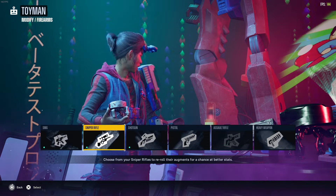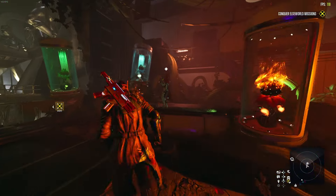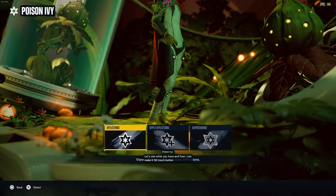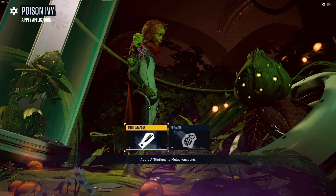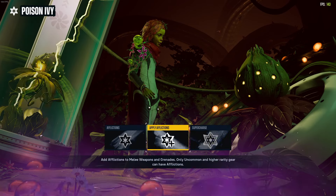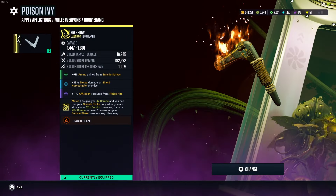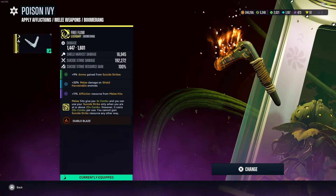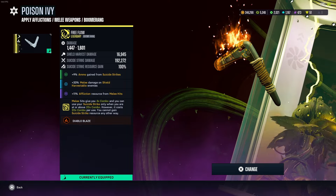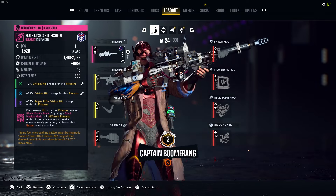Toyman is very good and you'll obviously be using him for a long time in end game, especially if you're trying to get max stats on your best weapons. The last vendor is Poison Ivy — she applies afflictions to your guns, melee weapons, and grenades. Afflictions are really good for multiple reasons, obviously providing even more damage to the enemies you're fighting.